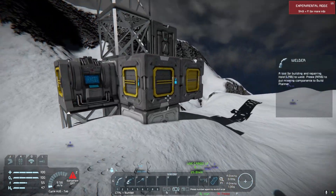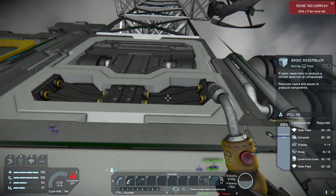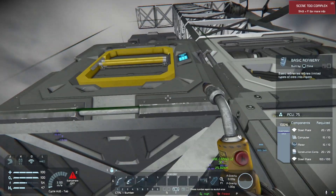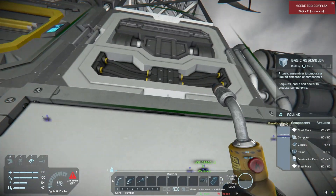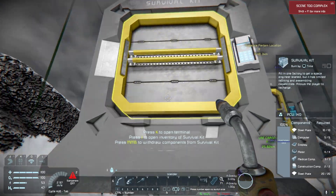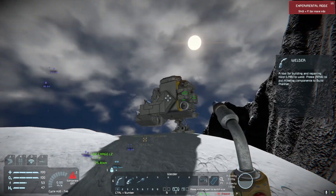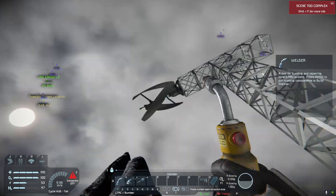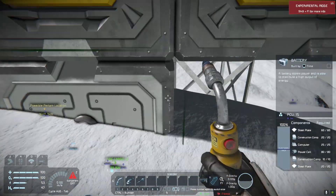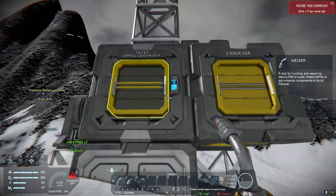But before you do that, you would come over here, and some very important things that you would need: the basic assembler and the basic refinery. After you've done that, you would grind out your survival kit and put it over here. Finally, you would use the rest of your ship resources to make some wind energy, and then use the remaining power to hopefully produce some power cells for your battery. And that's it — the rest is optional.